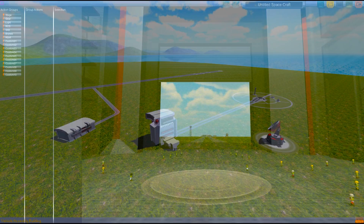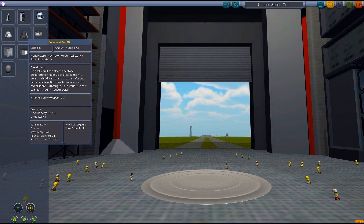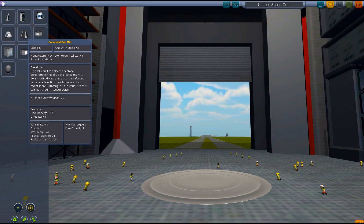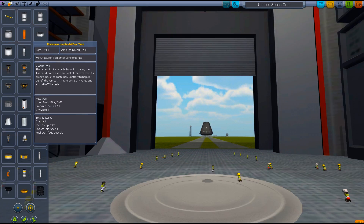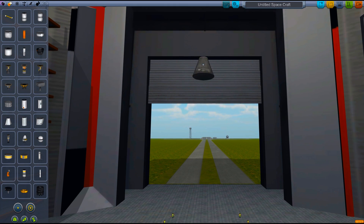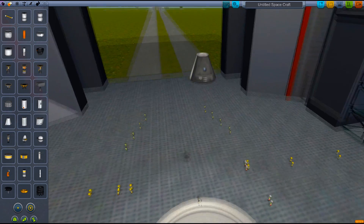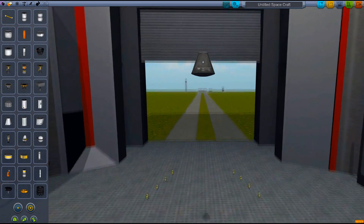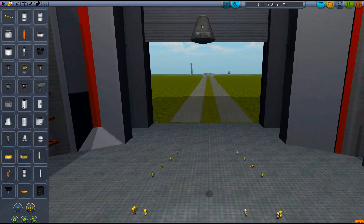So let's get right into the rocket design. We are going to click on the Vehicle Assembly Building and get something very basic going. You will see all the parts here on the left. The one you want to use for basic is Command Pod MK1 — also if you have the demo version, this will be the only one you are able to use. So we have our Command Pod. For those of you who've watched Apollo 13, that is basically the only thing that comes back to the planet after everything is launched into space.